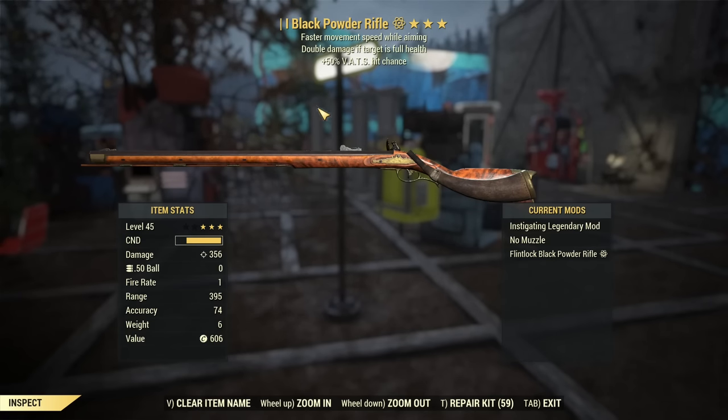Next, you need an instigating weapon, which deals double damage if the target is at full health. It does not matter what weapon it is — other stars do not matter either. Any weapon with instigating works; you just need to have it equipped.